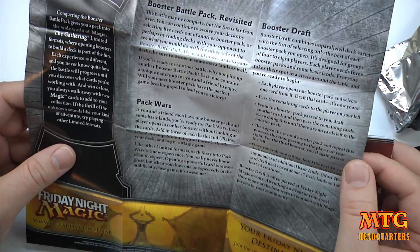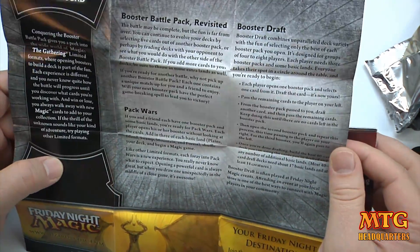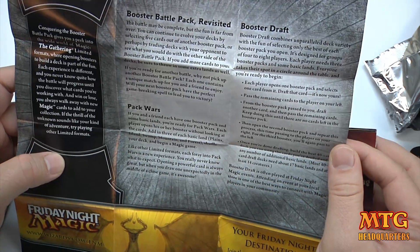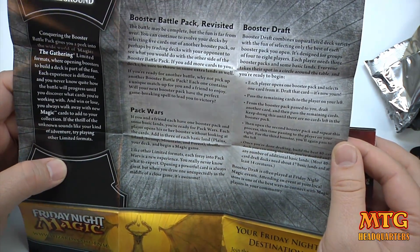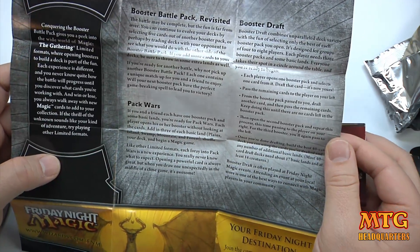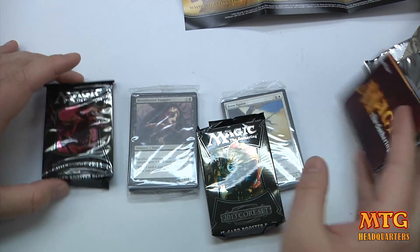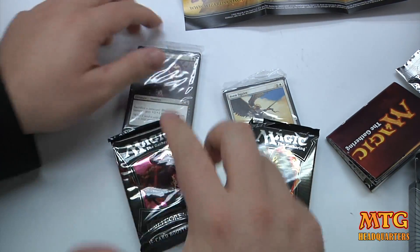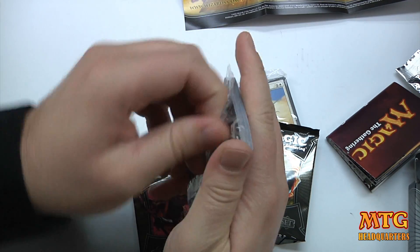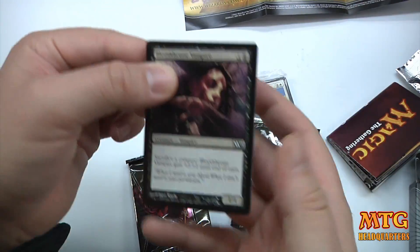It says: if you and a friend each have a booster pack and some basic land, you're ready for pack wars. Each player opens his or her booster without looking at the cards, add in three of each basic land — Plains, Island, Swamp, Mountain, and Forest — shuffle your deck and begin a game. So basically you can take some lands, which are probably included in here, and just add it right to your booster pack for a quick intro game.